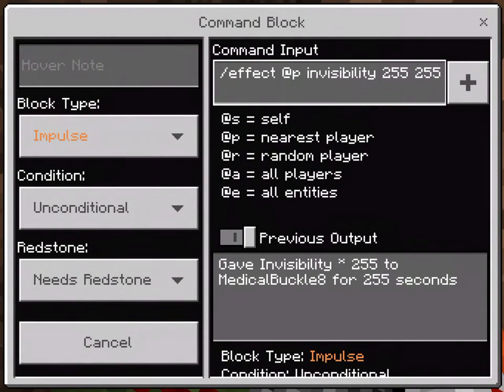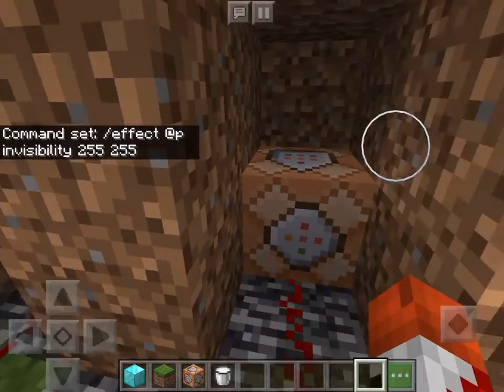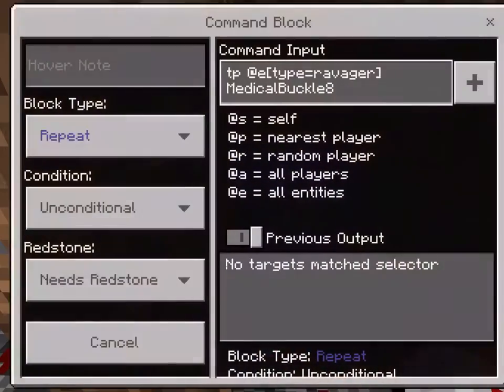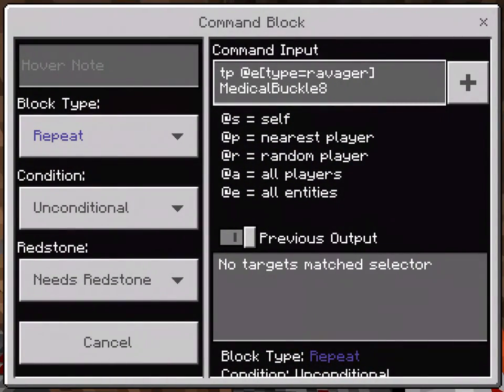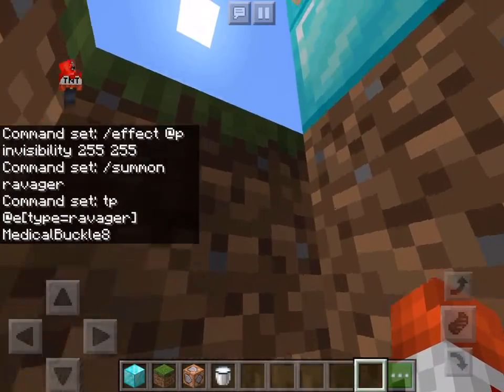The first command block is going to be: effect add P invisibility 255 255. Next, it's going to be summon Ravager. And this one's going to be TP at slash type equal Ravager. And this one's going to be Magical Buckle A. I'm going to use two players for this, by the way.